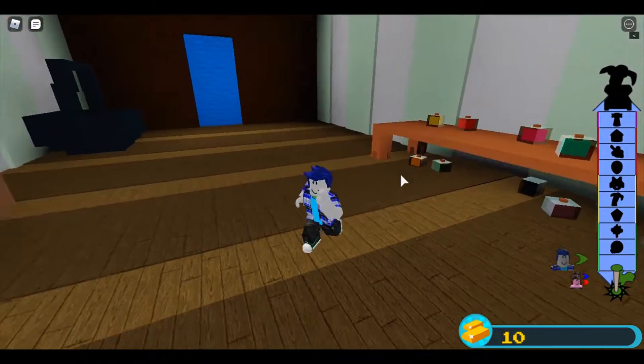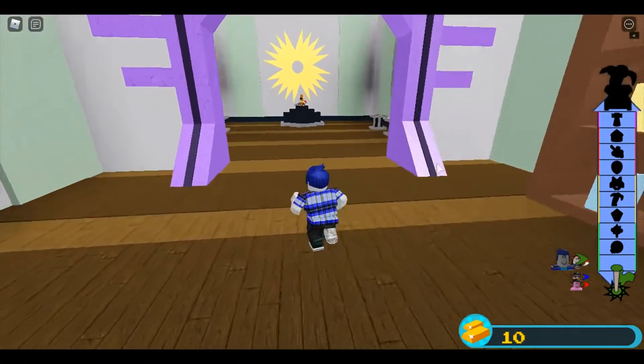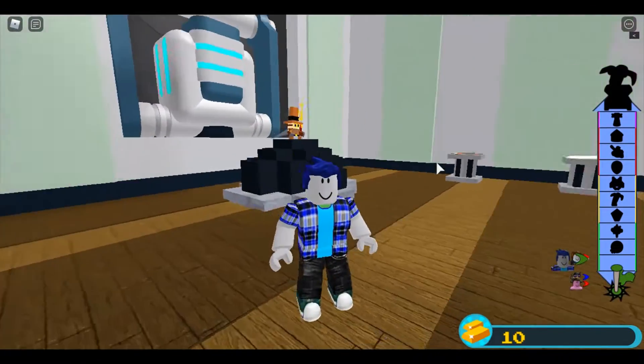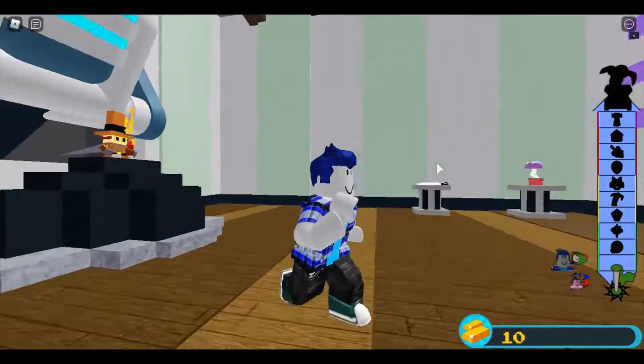And then the next code is down here. Here is the next code: yellow, red, purple, beige, orange, green, black, purple, black. And then once you come back in here, there will be a cannon starting to fire out clues to where, to what the code is.